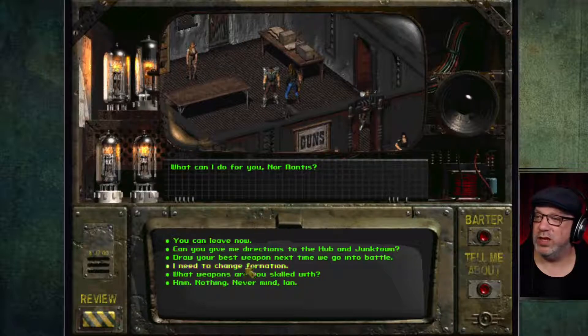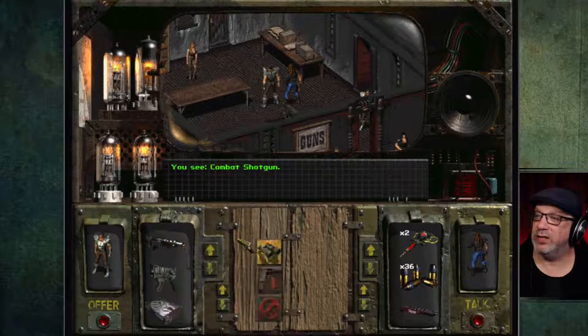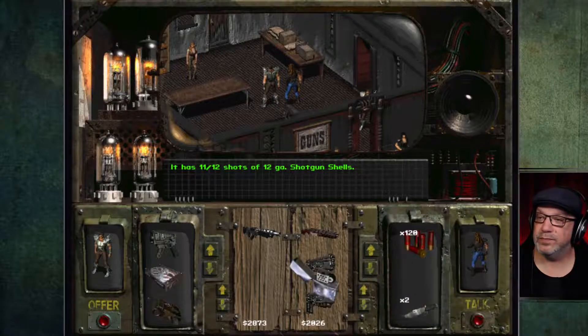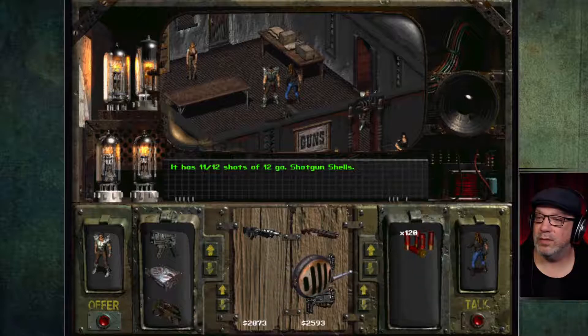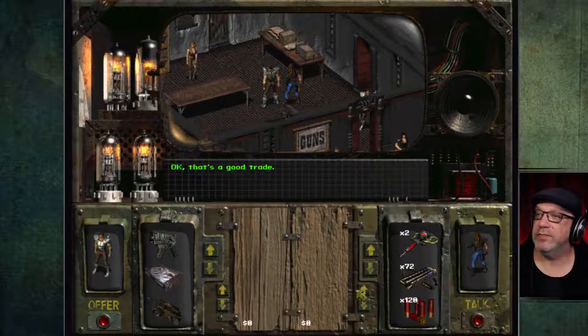First I want to talk with Ian and give him the new gun we picked up — the combat shotgun. I want this one for Ian. We're going to take the old shotgun back. I think that's pretty much all that Ian's got. Let's do this for a trade — that's not too bad. Let's offer that; it's a good trade, he likes that.